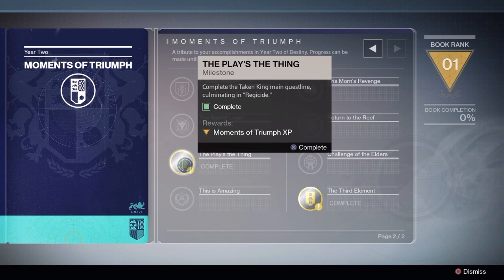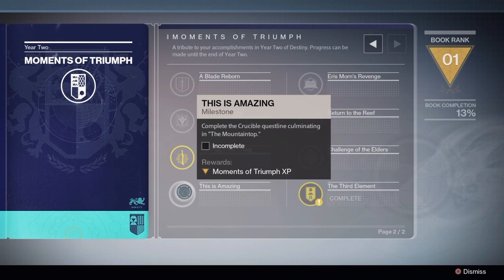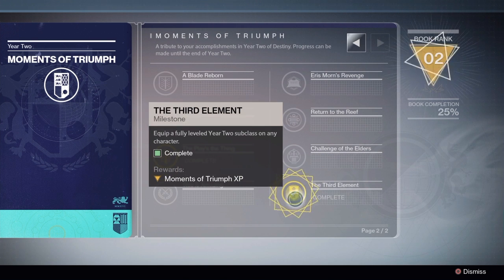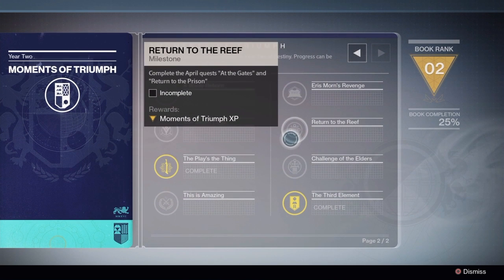Holy crap. Complete the Taken King's main questline, culminating in — oh, so I've done that. Yay! This is amazing. Complete the Crucible questline, concluding the mountaintop. The third element: equip a fully leveled Year 2 subclass on any character. Nice. Challenge of the Elders: complete the Elder Sigil scorecard in the Prison of Elders. I don't know what that is. Complete the April quest at the gate and return to the Prison.